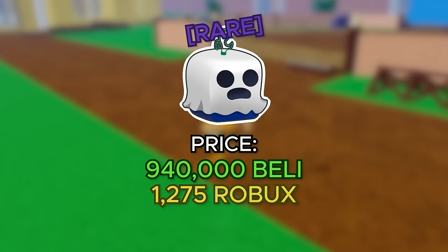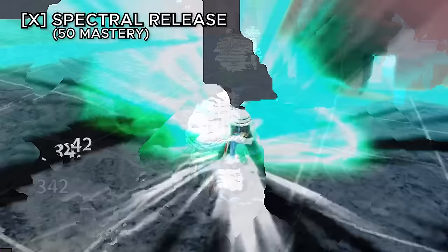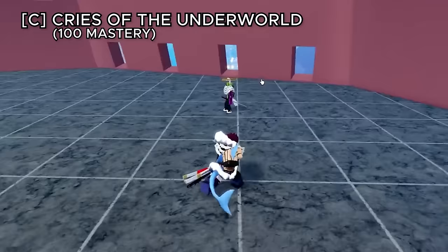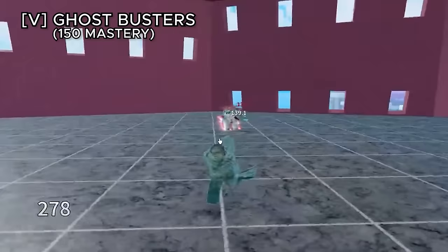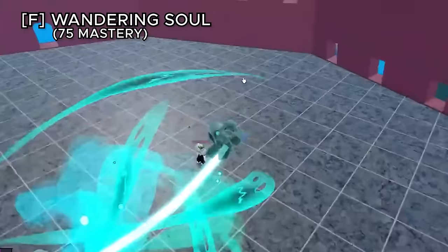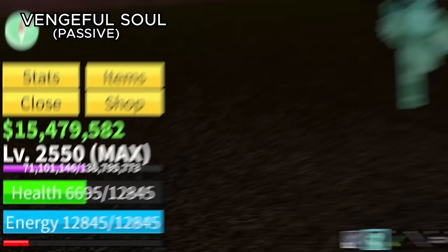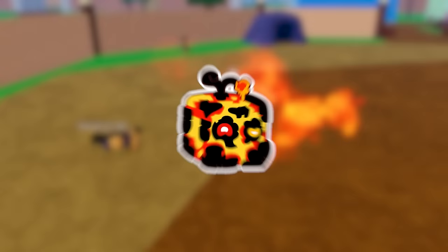The ghost fruit, formerly known as the revive fruit, costs 940,000 belly or 1,275 robux. Shivering possession dashes you forward with ghastly energy for heavy damage. Spectral release deals damage to everything around you with cool effects. Cries of the underworld shoots a large burst of ghastly flames toward your aim — the first hit deals the most. Ghostbusters damages everything around you using two ghost versions of yourself that imitate your attacks. Wandering soul is the flight ability with a cooldown. The best thing about this fruit is its passive: vengeful soul resurrects you with 50% health when you die.